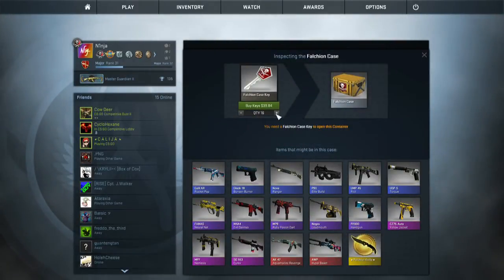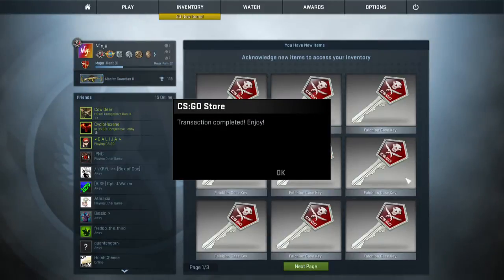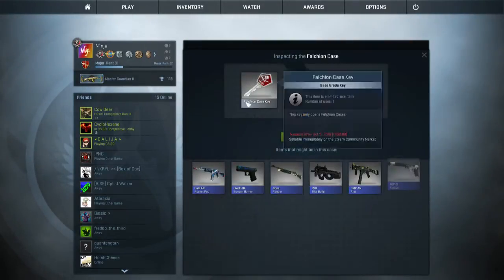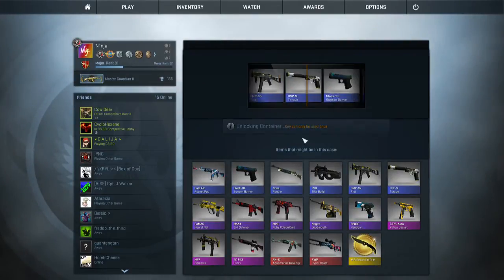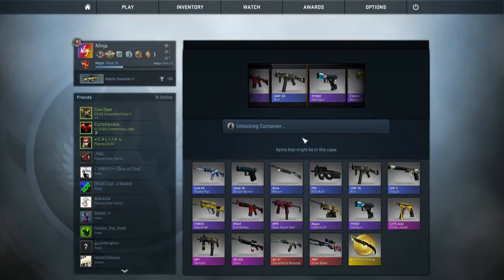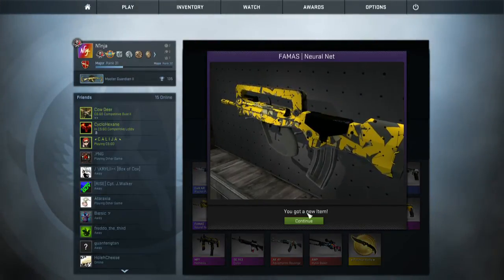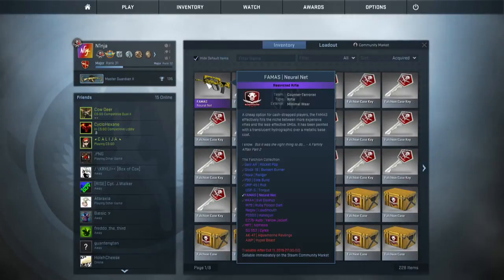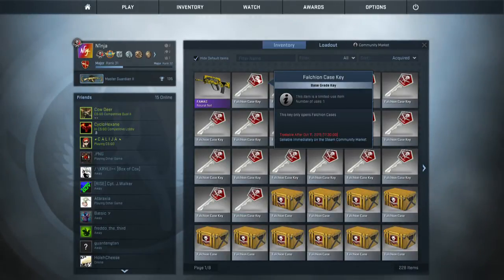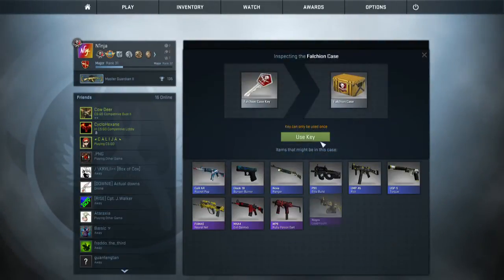So yeah, let's just buy that big number 20. There we go, just a solid 20 keys. Let's start this. Case number 1. And we start off solid. Famous Neutral Net looks in good condition for what it is. Minimal wear, very, very nice. So let's open the second case.